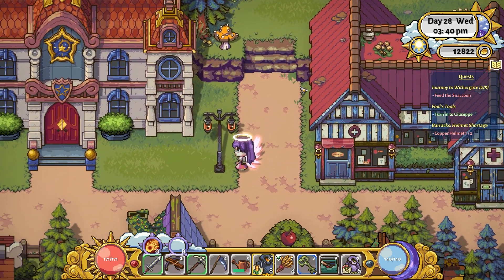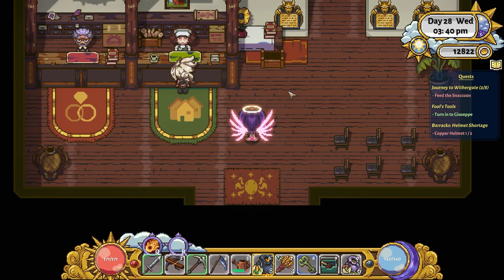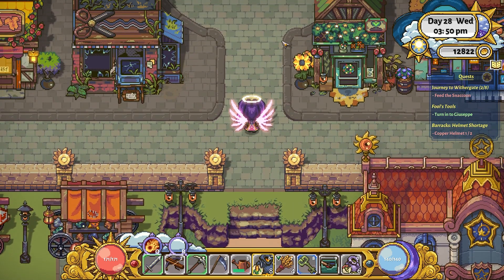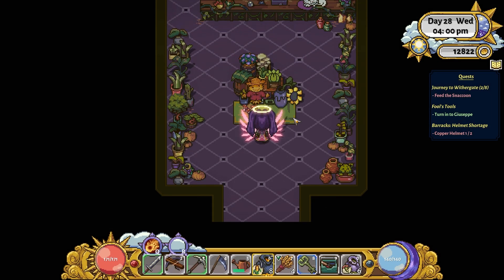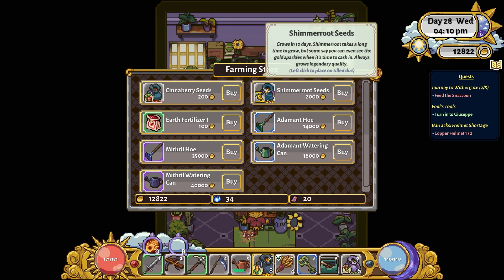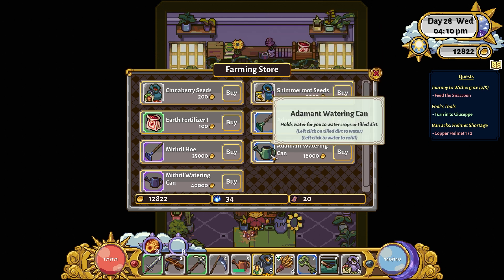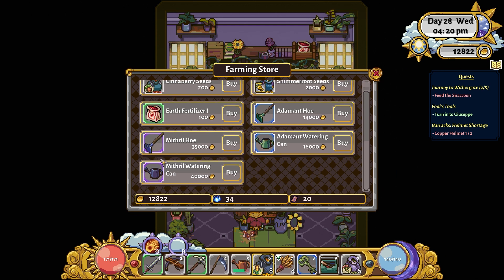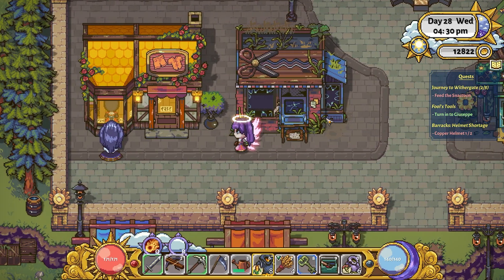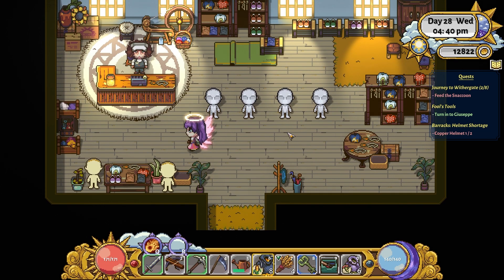Let's go back to the town hall quickly and see if Tanya's out of the way - she's still there, you've been stood there for like an hour! That's going to be all gemstones and things. Possibly the farming store. Oh, Catherine's actually in here for once - cinnaberry seeds, shimmer root seeds, an adamantine hoe and adamantine watering can! I can just get them in here - oh man! And earth fertilizer too - that's really good. I wonder when people say you can make a lot of money from selling things whether there are certain things...